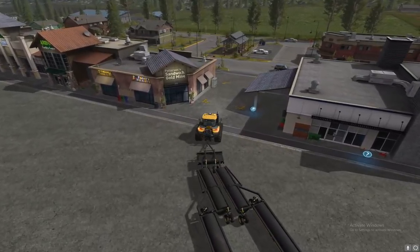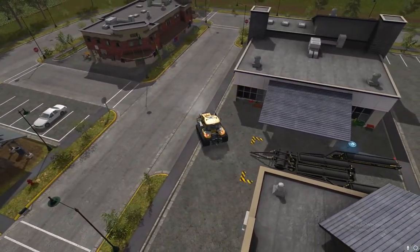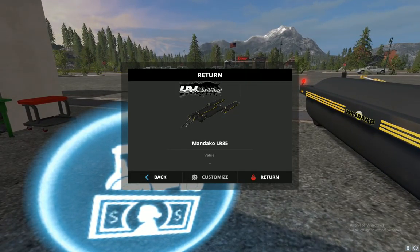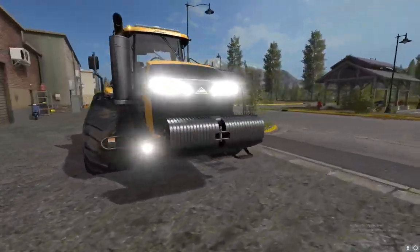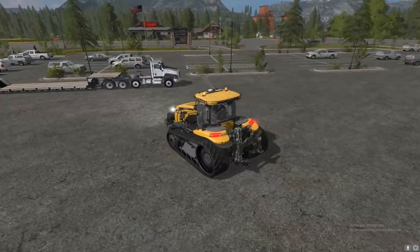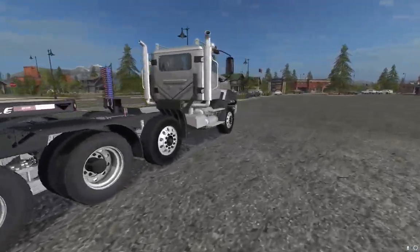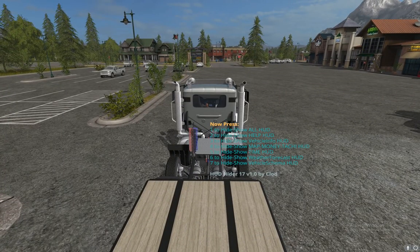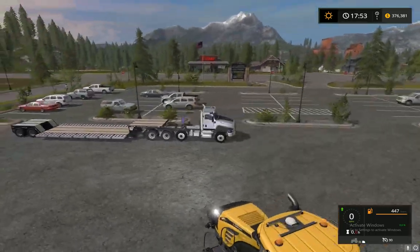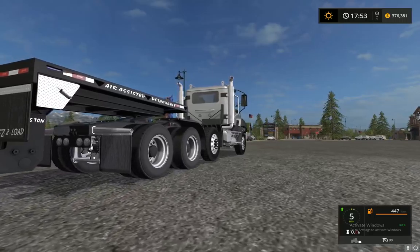I can haul this thing back to the dealer. I'm going to hop back in this thing and test out our new low boy — easy to load. So this is also from FS15, didn't release in these two. This one's pretty cool — you can extend out the sides. This whole rig has wheel deformation.